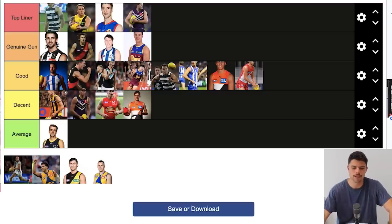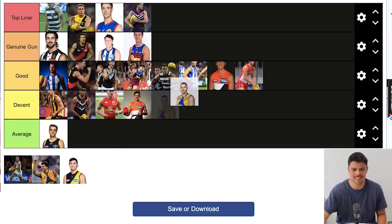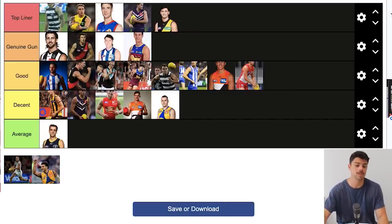Daniel Venables is tricky — picked around 13 or 14 to the Eagles, he retired due to concussion issues and was in and out of the side. But he is a premiership player so I'm going to put him in Decent. The truth is we'll never really know exactly how good Daniel Venables would have been — he's a bit of an outlier in this video. Tim Taranto I'll put in Top Liner. He won the GWS best and fairest in the year they made the grand final, and right now he's a Brownlow fancy having a terrific first season at Richmond.